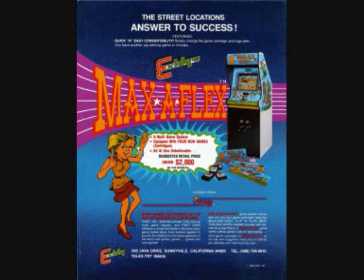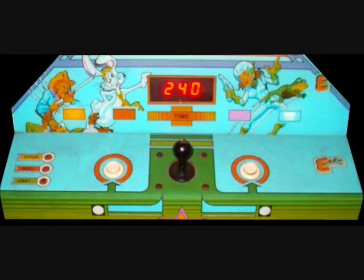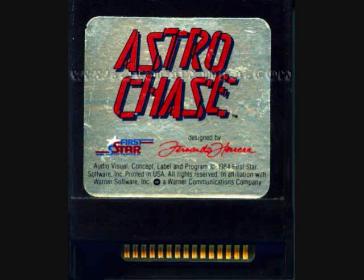This is of course Astrochase, and on the control panel there's a timer. It's kind of like the Nintendo PlayChoice 10 cabinets — your game is timed and you need to put in more credits to continue your game. And there's a cartridge, and yes, the cartridge is from the Atari XL series of computers.